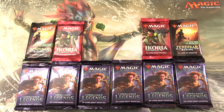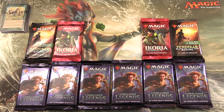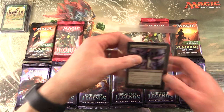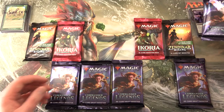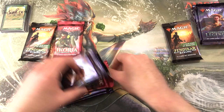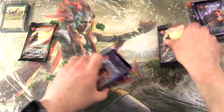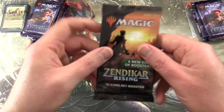Today on MTG Unpacked, we're getting stuck into more Commander Legends, Ikoria, and Zendikar Rising set boosters for Patrons. So let's introduce the Patrons today. We have a new Patron here, Dr. Raven, and Kasper Berberich. Thank you guys for being Patrons. So Kasper, we're going to grab two of those, and then everything else we'll do a bit of an interspersed sandwich approach here for Dr. Raven. Let's get into it.